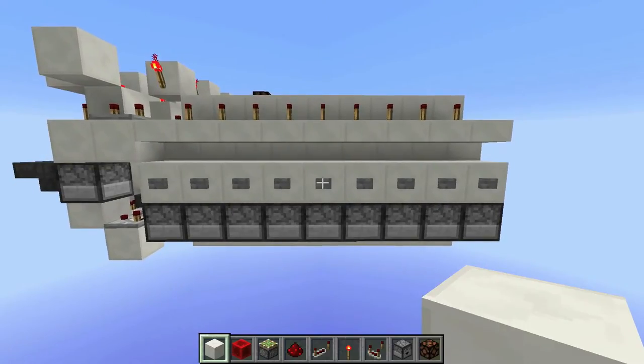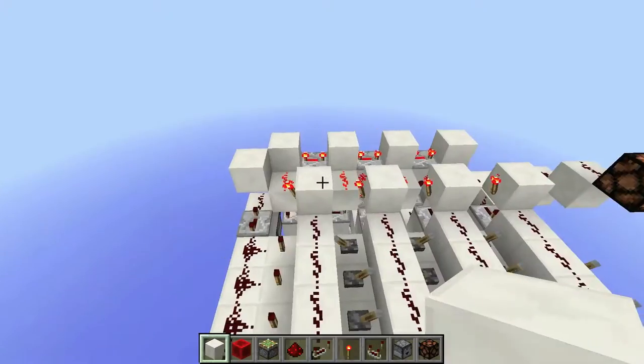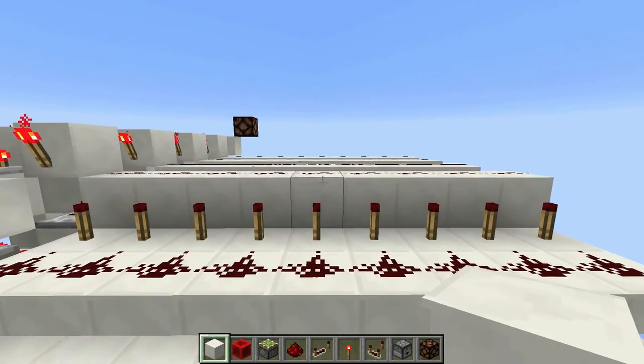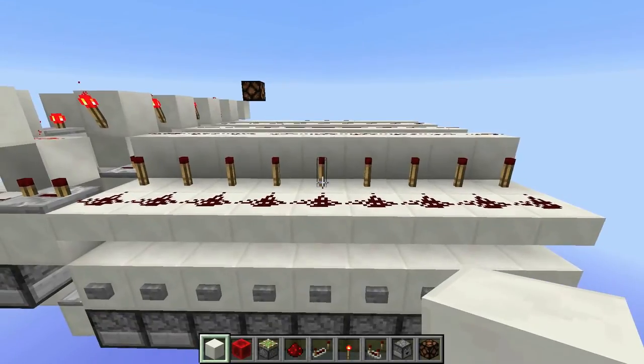Hey guys, I have a really cool one for you today. Last week I posted my 750 subscriber special, and that was a lever-programmable combination lock, much like this one. It also had a bunch of cool reset-y features. But it was really secure, except for one major downside, which was caught by Deco and a couple other people, and I completely overlooked it while building it — and that was the fact that it's not silent.